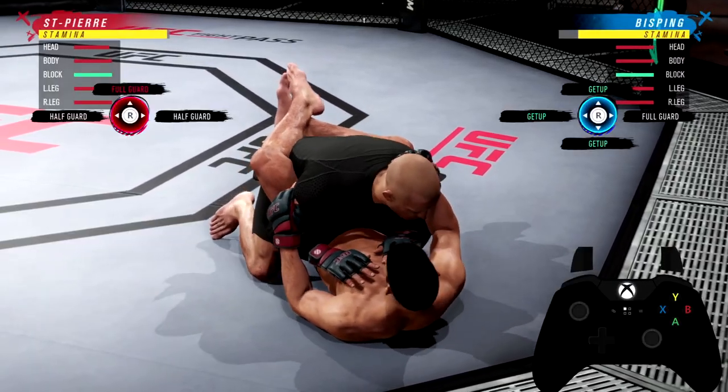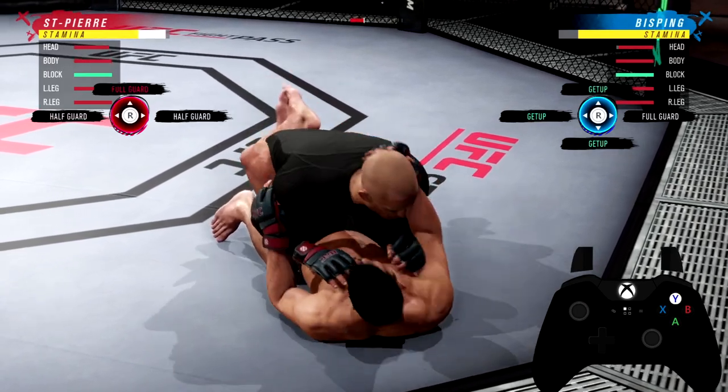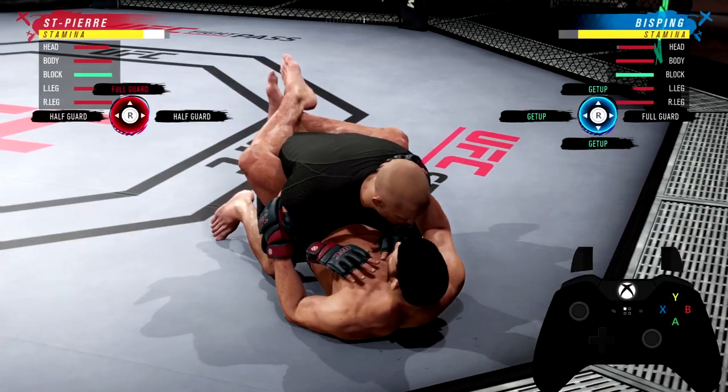Also, keep this in mind guys. If you are the fighter throwing punches, you see the grapple advantage meter is going up. But now look at it — it does disappear after a while. Throwing punches will not keep the grapple advantage there forever.